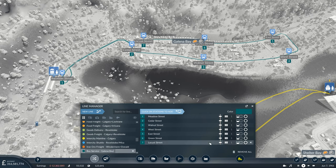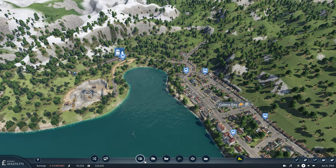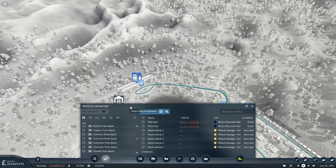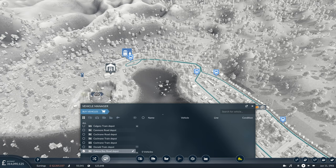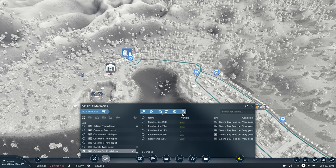We'll choose a colour straight away — a sort of mint green. Then we'll get the bus line set up. It could be a very easy system but should be more than enough for what we need. Bus service Galena Bay — that's all good. We'll need a depot, so we'll purchase a road depot and pop it just there. We'll have a direct connection, which I try to avoid, but given we're not going to have much traffic down here the traffic lights aren't going to cause us too many issues. We'll get five buses — that's more than enough for this.